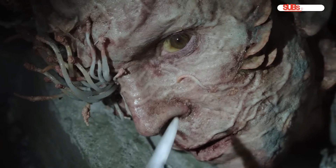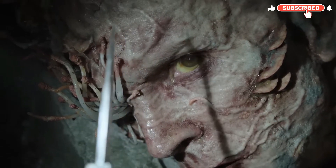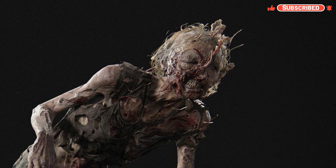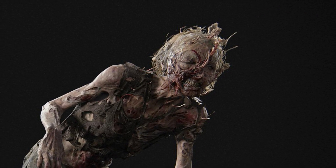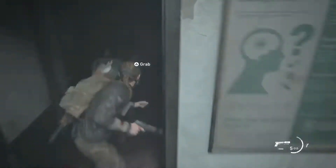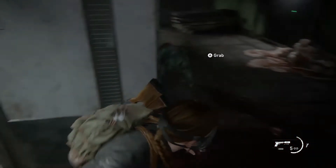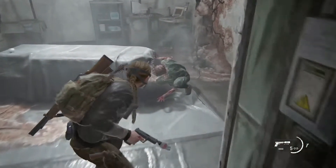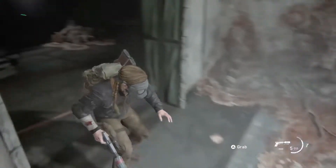Stalkers attain the speed of runners but with slightly diminished vision. At this stage of infection, fungal growths begin pushing out of their heads, often leaving them with a single eye. Stalkers are known to hide and wait in their surroundings for unsuspecting victims to approach before ambushing them. Stalkers also have a rudimentary echolocation ability.